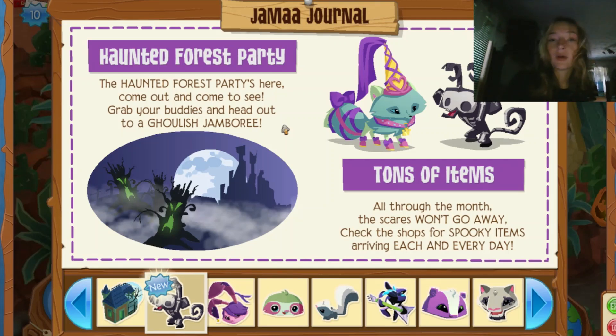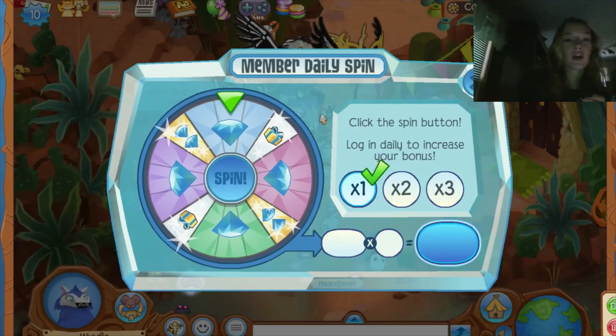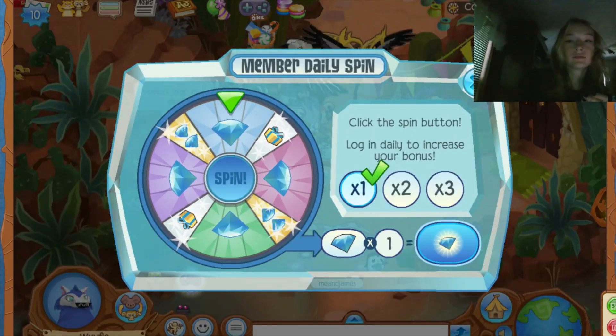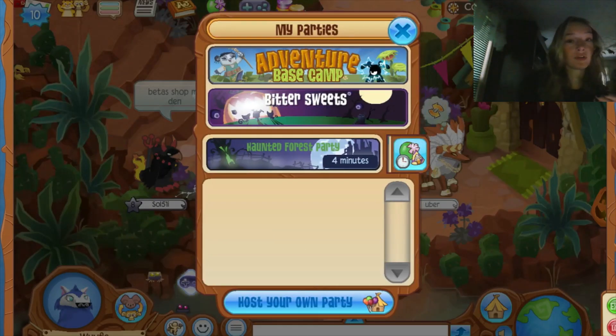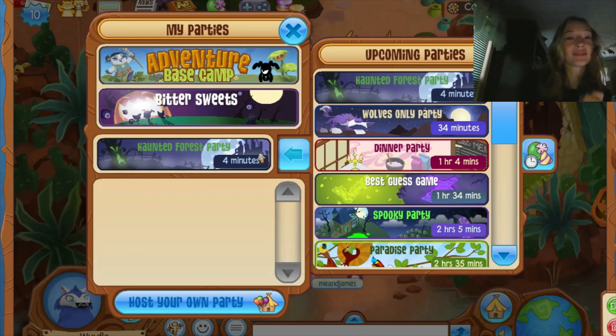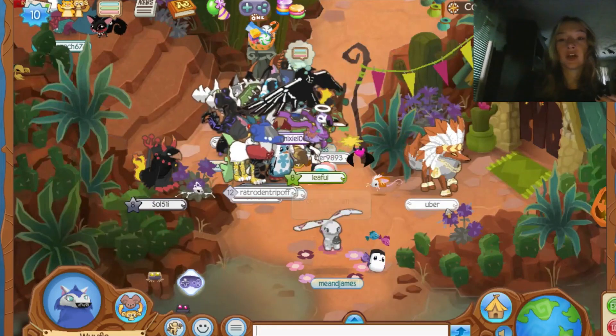You also get to turn almost invisible if you walk into the foggy mist — it's really cool. Tons of items all through the month too — check the shops for spooky items arriving each and every day. Let's go check the shops, spin the wheel, get one diamond, and the Haunted Forest Party is in four minutes, so we're actually going to be able to catch that one.